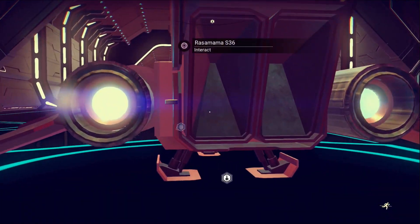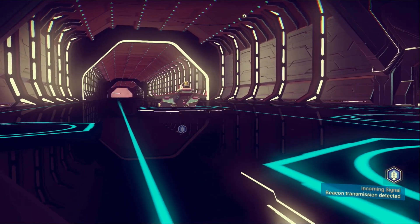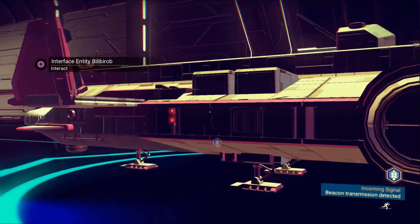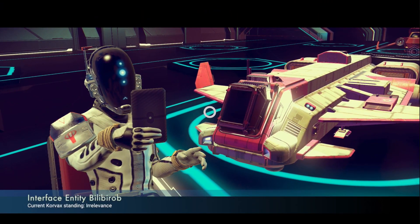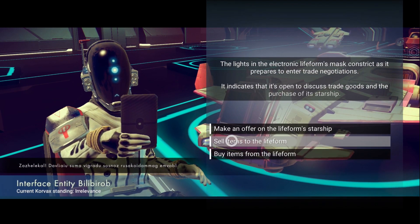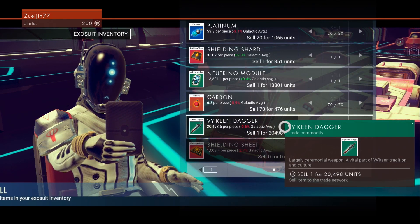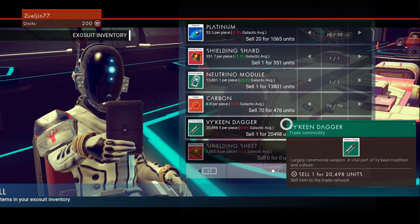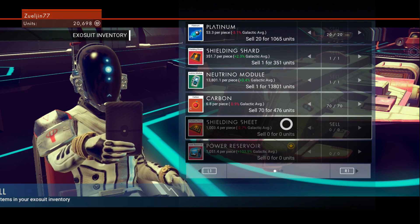Maybe we can check out what the distress beacon was or check out some of the other planets. Oh, there's another ship coming in - maybe this is a merchant trade ship too. I sure can interact - okay, I want to sell some stuff to you, Mr. Korvax. I can sell this Vykeen dagger for 20,498 - it's almost 0.6 percent below galactic average, but I think this will be good. Yes! Whoa, we're ballin' now!